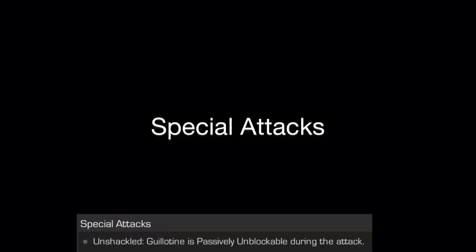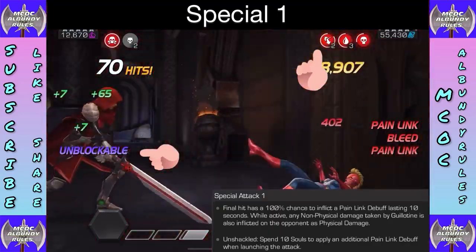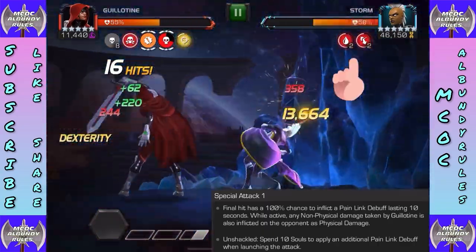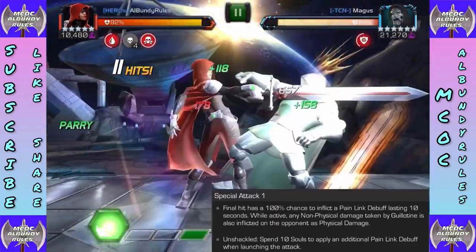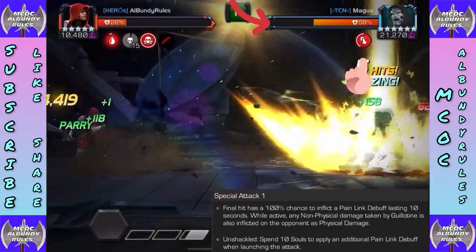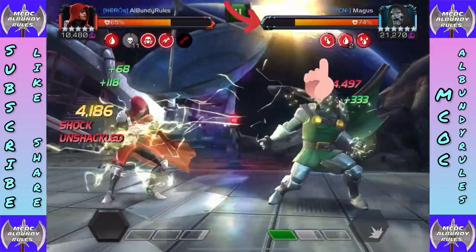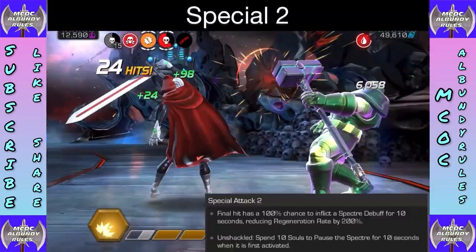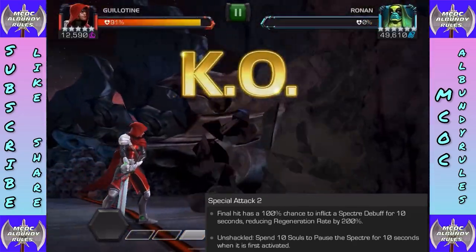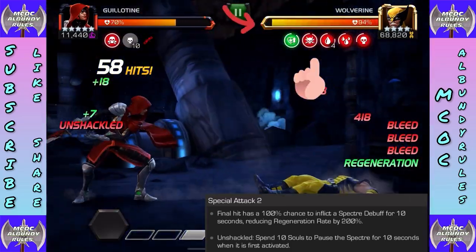Unshackled Guillotine is passively unblockable during special attacks. Special One's final hit has a 100% chance to inflict pain link for ten seconds — while active, non-physical damage taken by Guillotine is also inflicted as physical damage back on the opponent. Unshackled, it spends ten souls to apply an additional pain debuff. Special Two's final hit inflicts heal reverse spectro debuff for ten seconds, reducing regeneration rate by 200%, with unshackled pausing it for ten seconds on activation.